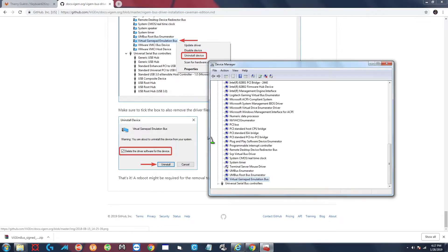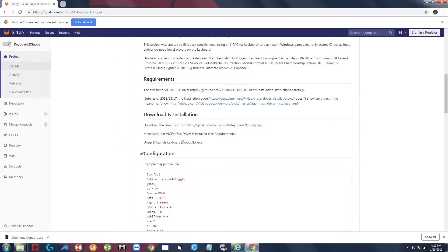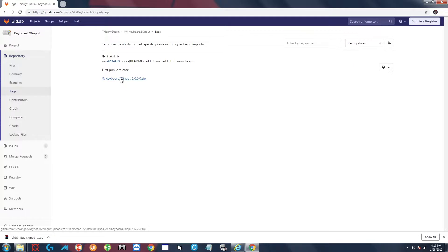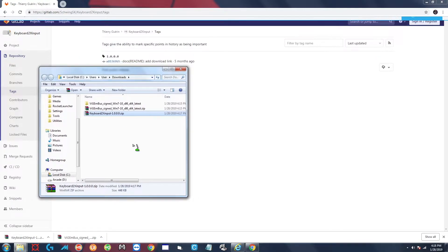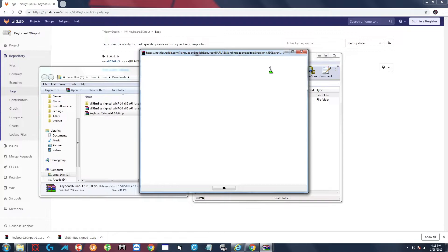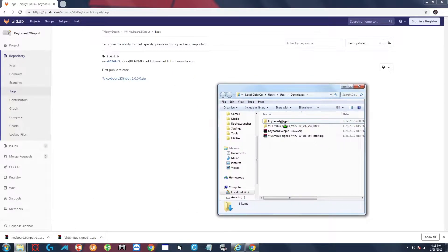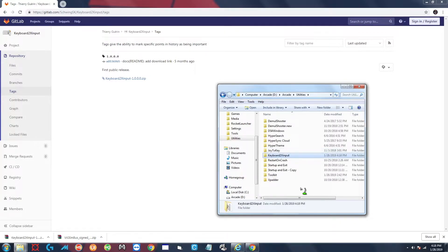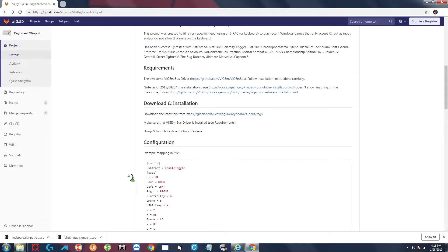Now that the driver is installed, we can close that out and go back to download the actual program. Open your Downloads folder, double-click on it, and extract it. You can put it wherever you want - I'm going to put it in my utilities folder, so I'll cut, go to utilities, and paste. There is the program.